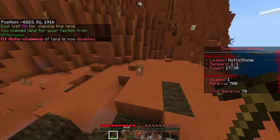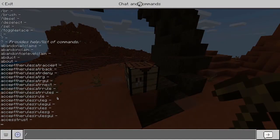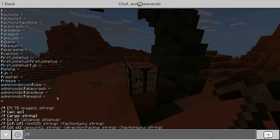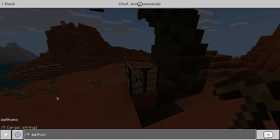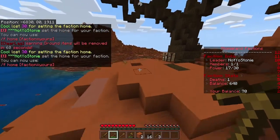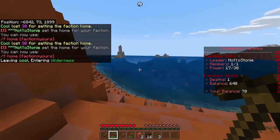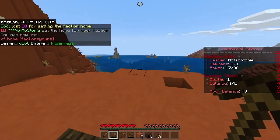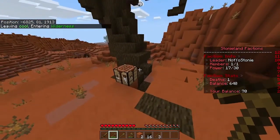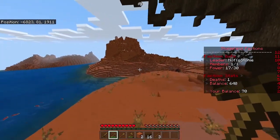Once you have a nice claim set, you'll want to make a home so you can get back here when you go traveling. You need both a faction and a claim before you can do this. Type 'f set home' followed by the name of your faction — so 'f set home cool'. That costs thirty dollars. Now if you go exploring, just type '/f home' and you'll teleport right back.